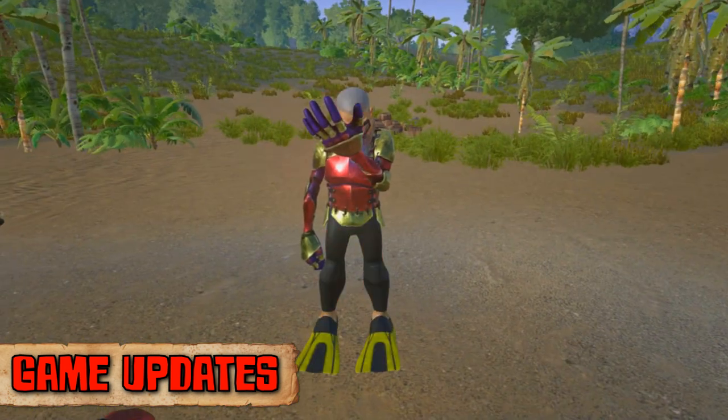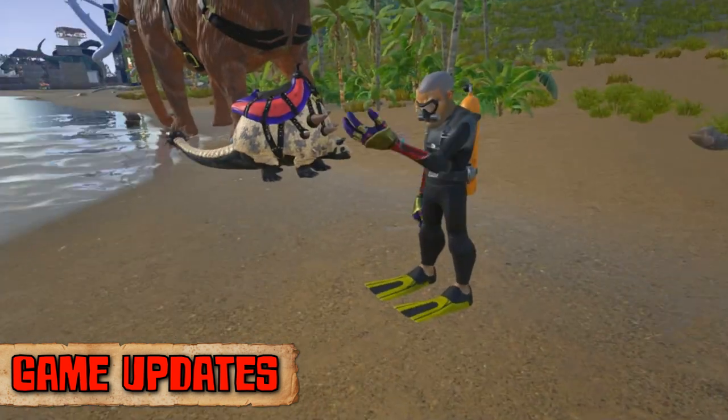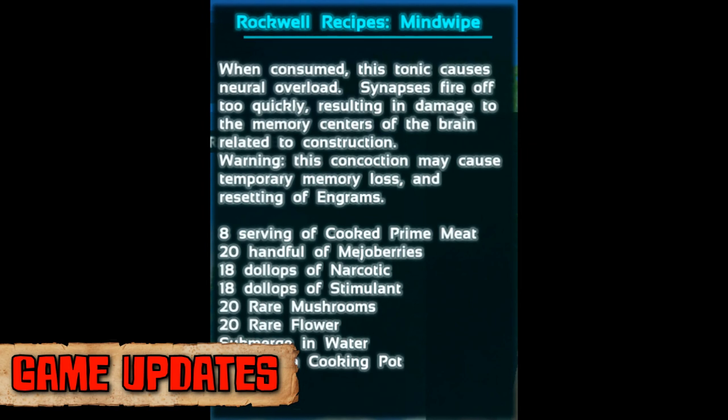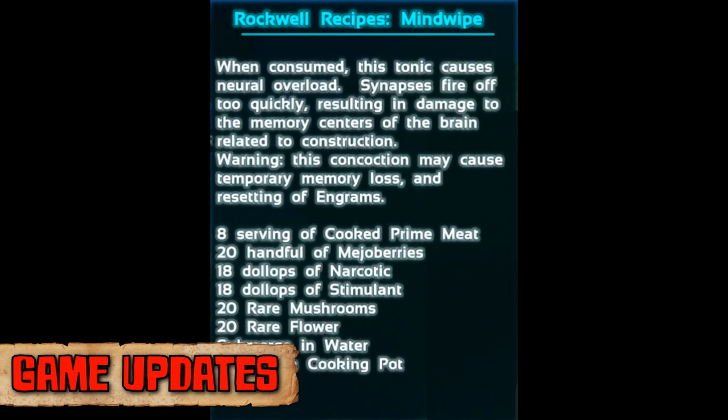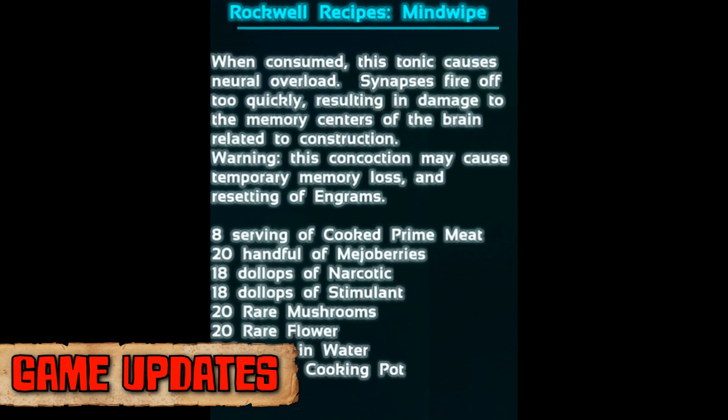In addition to the current scuba gear we now have accompanying scuba pants which provide a large amount of hypothermic insulation, great for those deep water dives. We've also been given a way to reset our engrams and skill points in the way of soup. The amnesiac soup is craftable in the cooking pot and requires multiple ingredients.